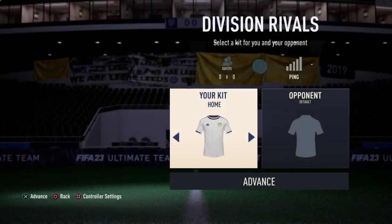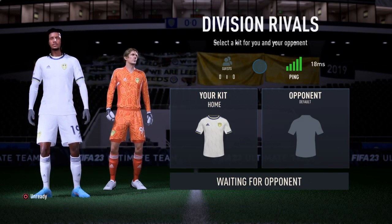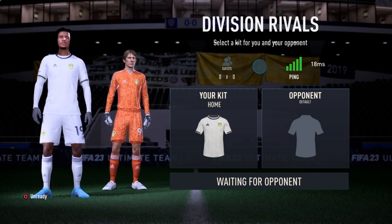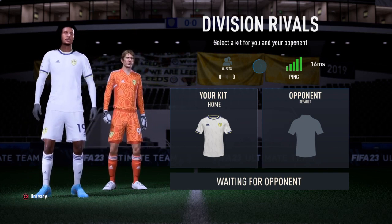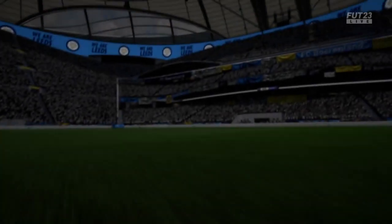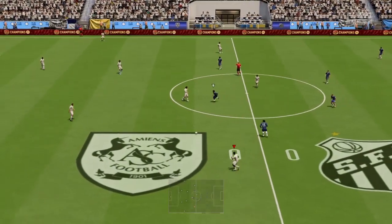I genuinely haven't enjoyed FIFA for months, but with icon squads it's just fun again. You open loads of packs, you get loads of players, and you can build insane teams like this. And still you get opponents who want to play five at the back — you are horrible as a person. This is genuinely horrible.